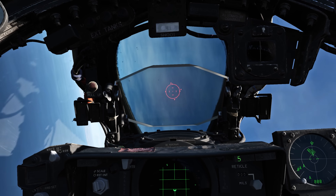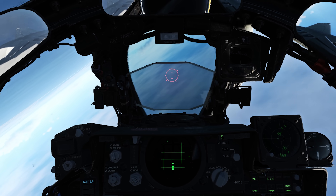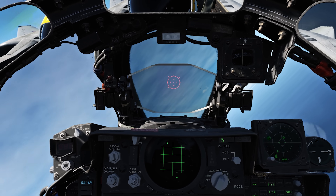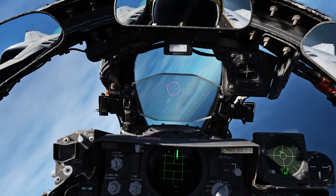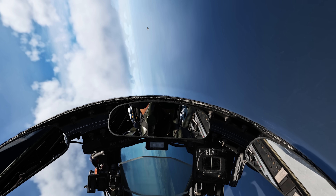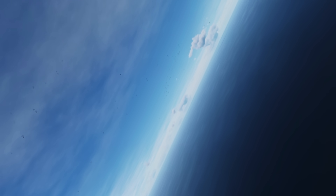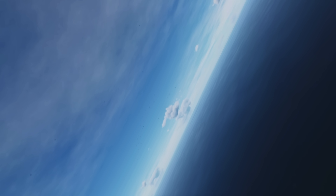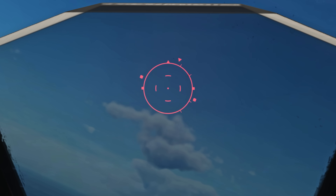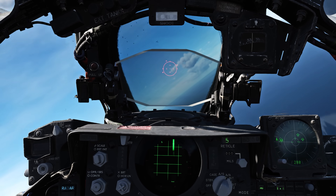There's another MiG-21. I have no more Sidewinders, so I've got to go for Sparrows here, which means I've got to try to get a lock — and getting a lock is one thing. You also have to wait a few seconds for the lock information to be transferred to the Sparrow. Then there are ranging issues — you can't be too close, you can't be too far. There are a lot of parameters you have to get right for the Sparrow to be effective. Off in front there's another MiG-21 — I wonder if he's a little further away so I can maybe get a Sparrow shot on him.